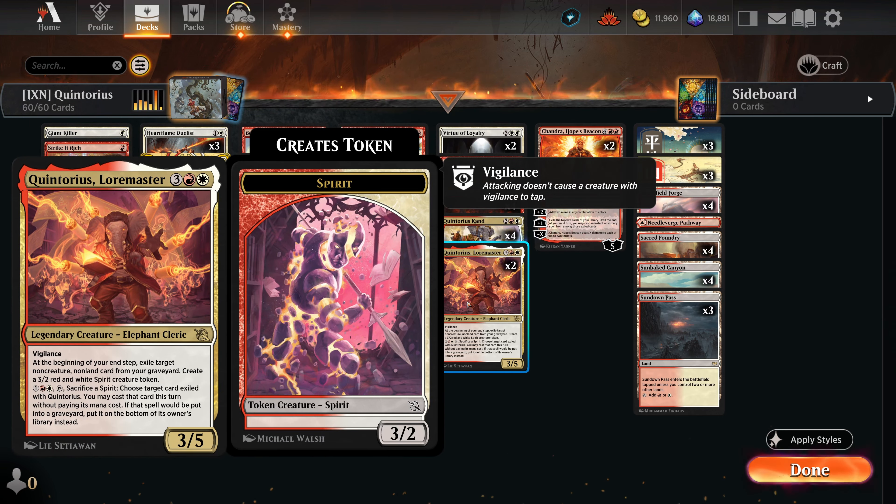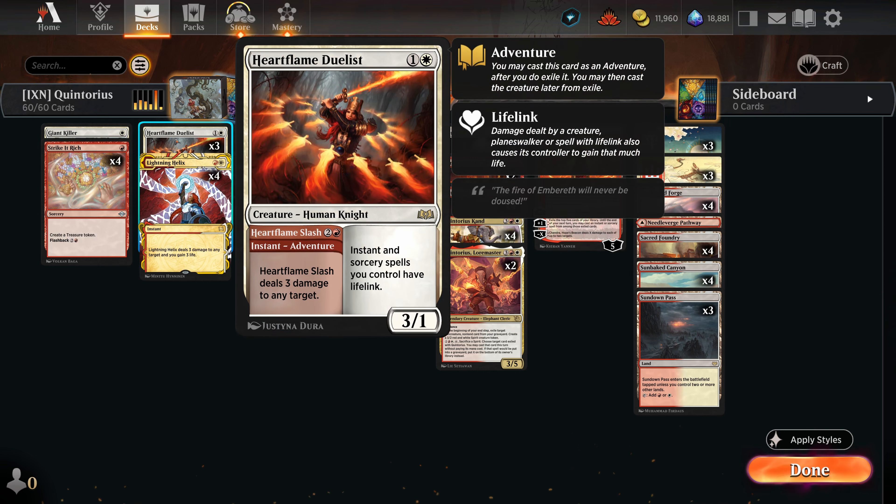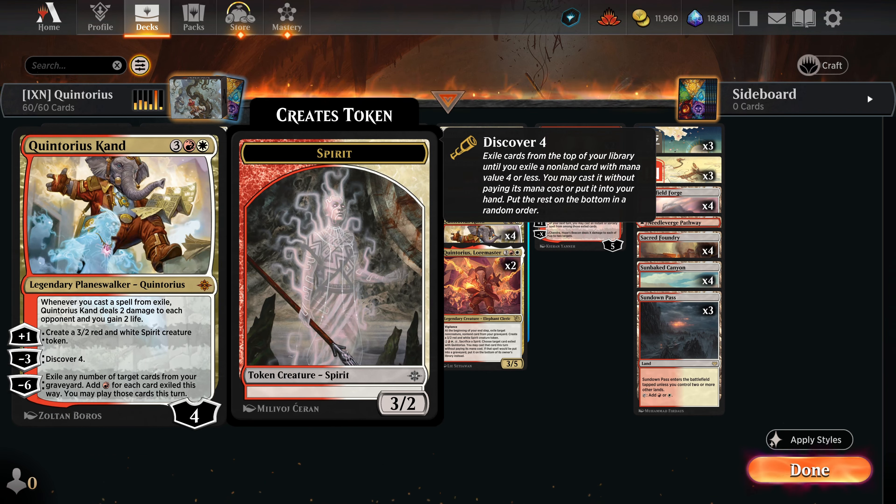We also have Quintorius Loremaster, another version of Quintorius who is a legendary creature. On your end step he exiles something from your graveyard and makes a little creature token. You can sacrifice those creatures with his activated ability to cast the cards you exiled. For things like Bone Crusher Giants and Heart Flame Duelists, once they're played we can reuse them with this Quintorius. Primarily though we want to get the big Quintorius planeswalker out.